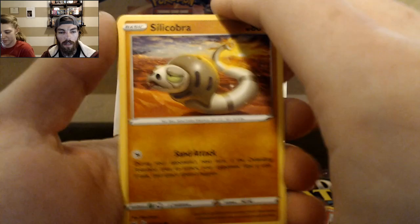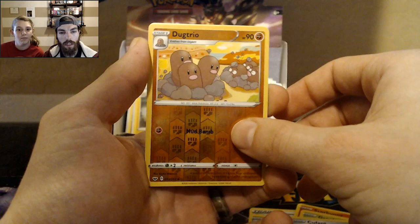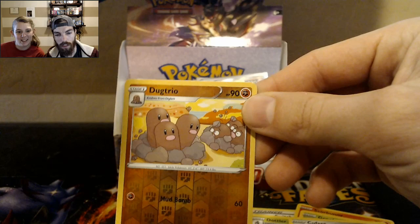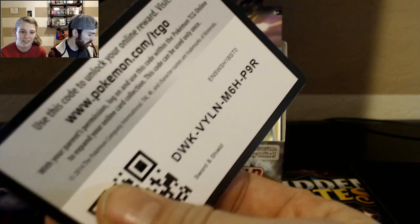Almost done here guys. Quillfish. Energy Switch. Dotlar. Scorbunny — I like the other art better, even though it's more simple. That one looks really fake compared to the background. Yamper. Grookey. Cuefont. Dugtrio? What the heck are those? What is that? Is that what a Dugtrio looks like when it's shocked — eyes turn white?